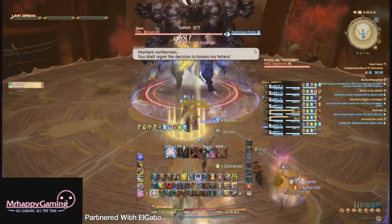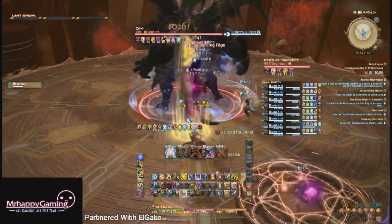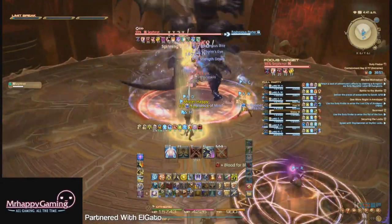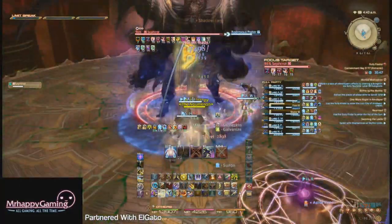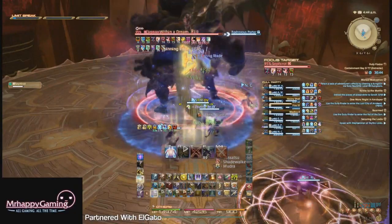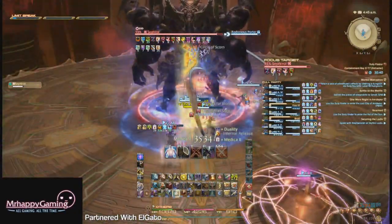Phase 1 begins when you engage Sephiroth, and has him rotating between two big mechanics until he hits 65%. Keep him positioned in the center of the room unless you are moving him for mechanic number one. At the start of the fight, he'll do a cleave, two room-wide AoEs, another cleave, and then go into his first mechanic.